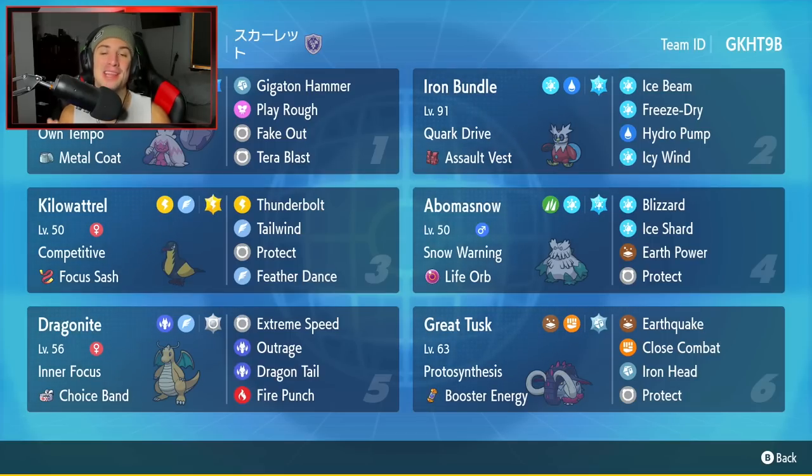That third and final battle - I thought it was over. It was a 3v1 versus Tinkaton and Tinkaton came out there and clutched it up. We knew Tyranitar was dying to Life Orb, so all we really had to do was eat up a shot. Play Rough took out Rotom Wash and then it was light work against that Garganacl. I still don't know its name but I'll figure it out for next time. Guys, that is going to be it for today's video - smash that like button and click that big red subscribe button. You guys rock - I'll catch you on the next one. Peace out everybody.